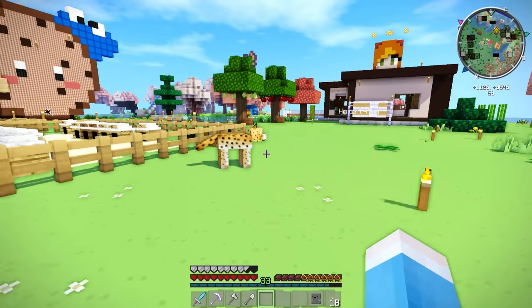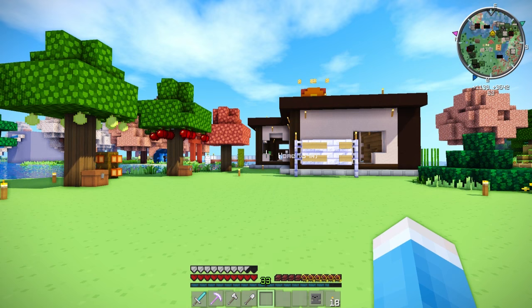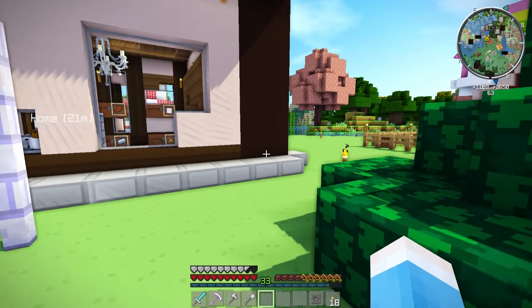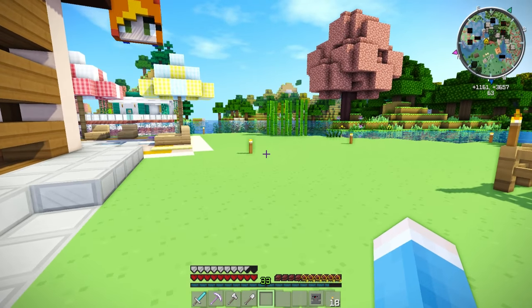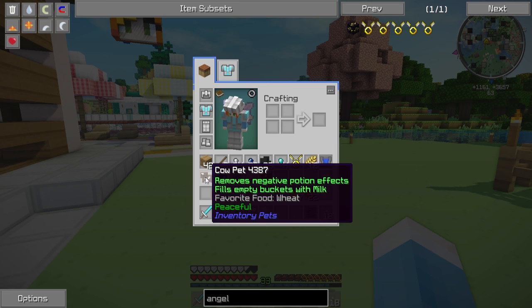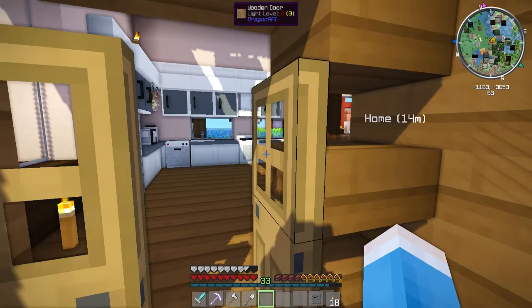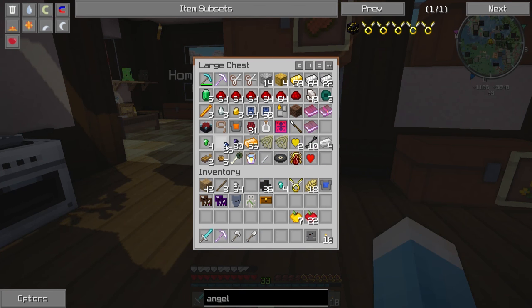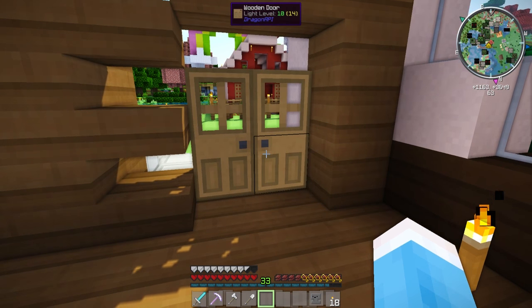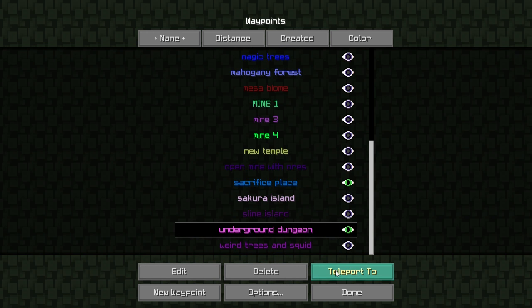So we need to go into this dungeon. If you guys remember, it was just absolutely covered with lots of mobs and stuff, so we need to be extra careful. That is why I decided to grab our handy dandy inventory pets. I have the best inventory pets and all the food they require — the diamond nuggets for this one. I also need wheat and iron nuggets, so I'm going to drop off the lapis lazuli nuggets since there's no point carrying them if I don't need them. Let's teleport back to the dungeon — I called it underground dungeon. There we go, teleport!